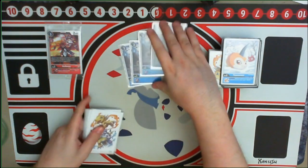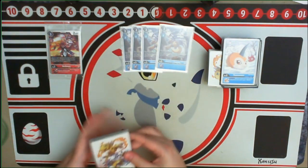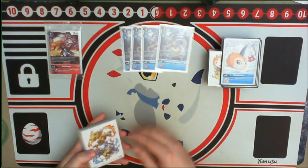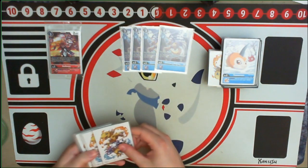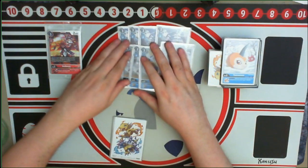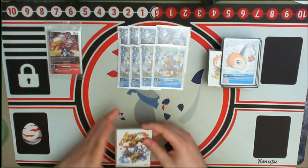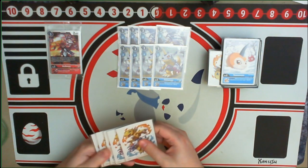I'm running four copies of Gabumon X, which is just a good searching tool to help with overall consistency on top of being an X Antibody Digimon. Then I ran four copies of the Starter Deck 8 Gabumon, because the extra DP does help in order to clear and hit specific numbers.